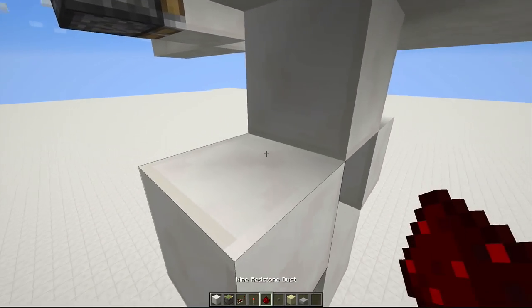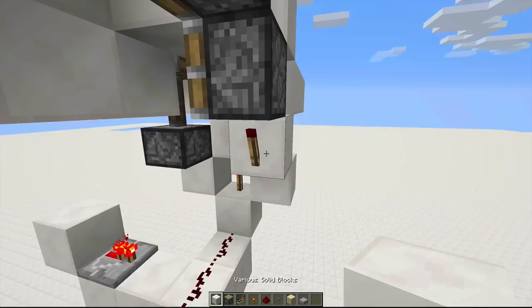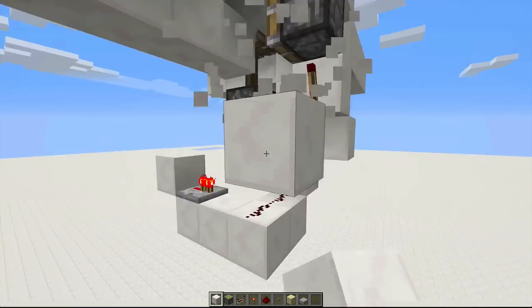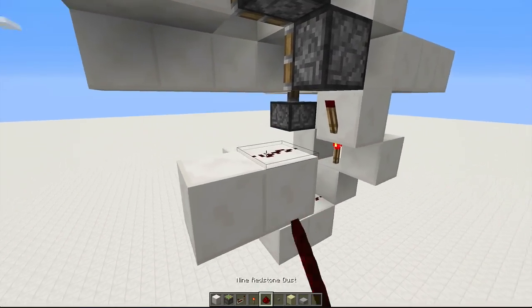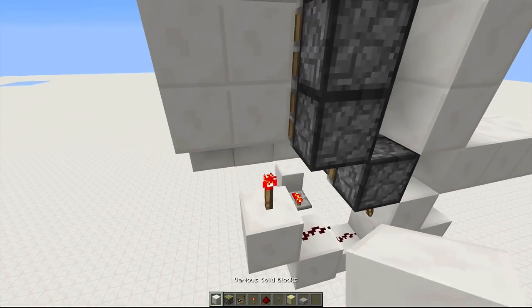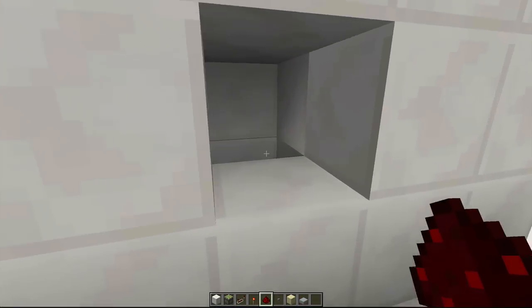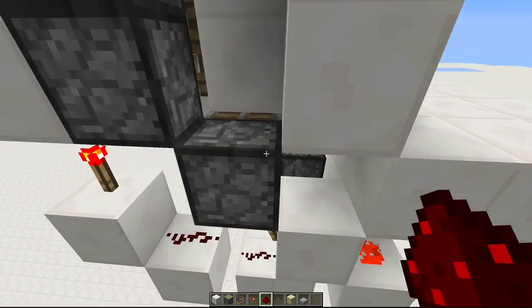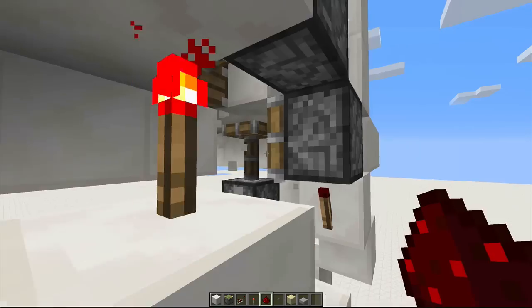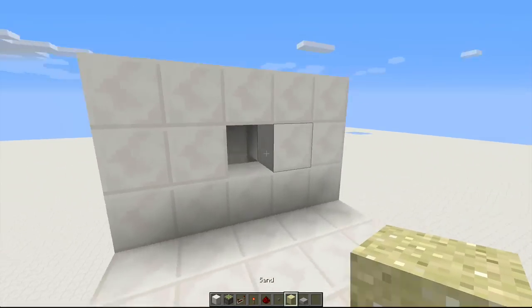Put dust on the other side like this. Then place a block here with a torch on the back of that block. Then go down here, place redstone dust here, going into this block here, with a redstone torch on top. Block here, dust on top, and that should power all of your pistons. The system should be good once you reset this sticky piston right here, and you can try it out. Place sand in here.